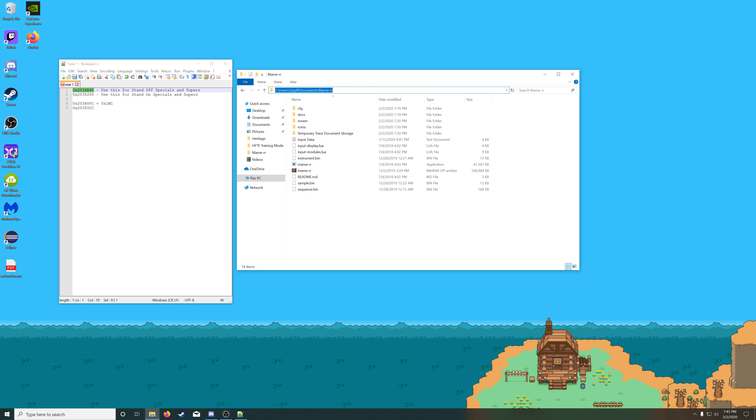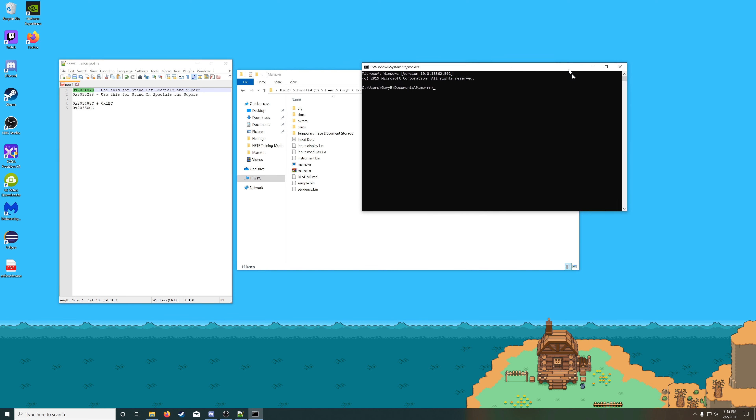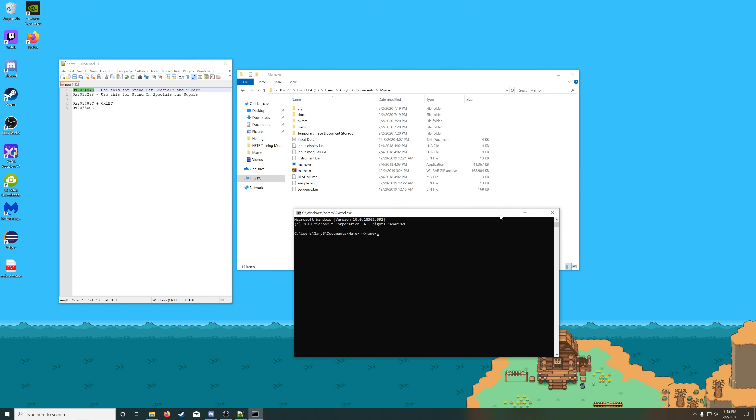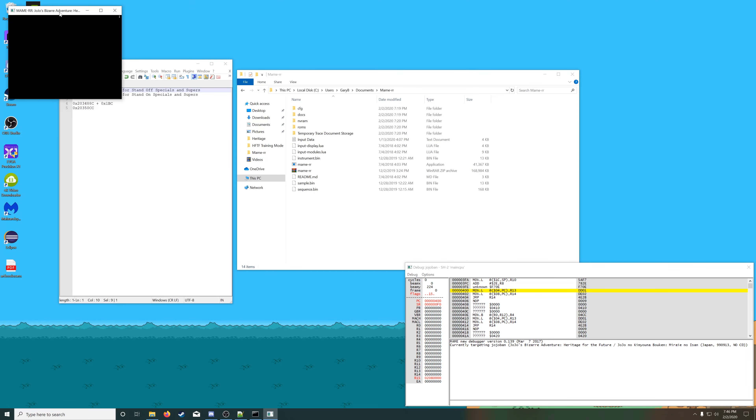You'll need MAME Debugger, so I'll just go ahead and open that up through Command Prompt, because I'm not actually sure of any other way to open it. You type MameRR Jojobin Debug, and it'll open up MAME Debugger for you.